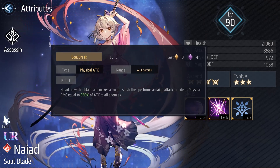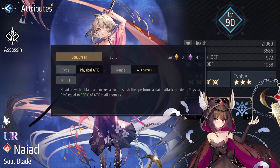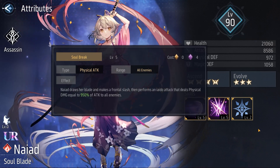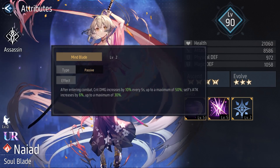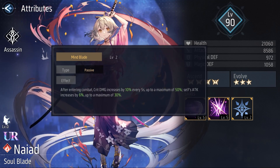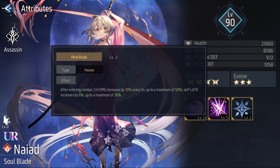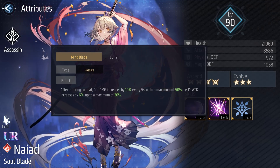In case you want to know, she doesn't deal more damage than Isabelle's skill 2 versus just one enemy, and the AoE is not that important in most cases. Her passive is called Mind Blade, and at level 2, after entering combat, critical damage increases by 10% every 5 seconds up to a maximum of 50%, and self attack increases by 6% up to a maximum of 30%. Her passive is really good — it's another way to increase her critical chance even more after using her skill 1, and critical damage will increase also, so it's a double benefit.